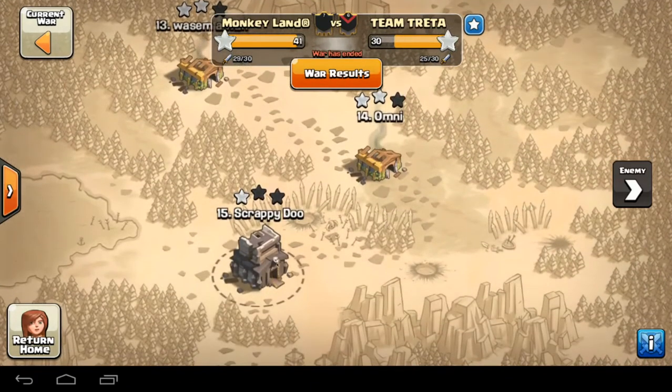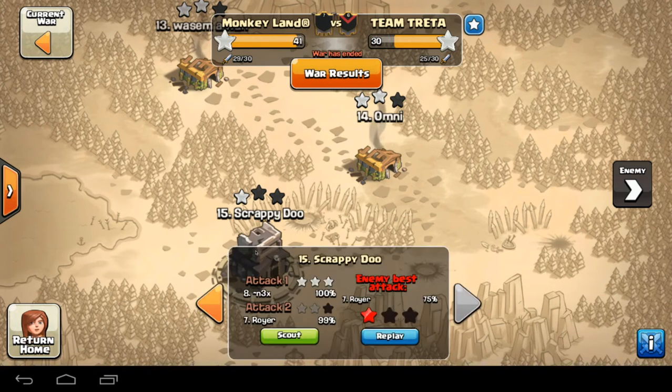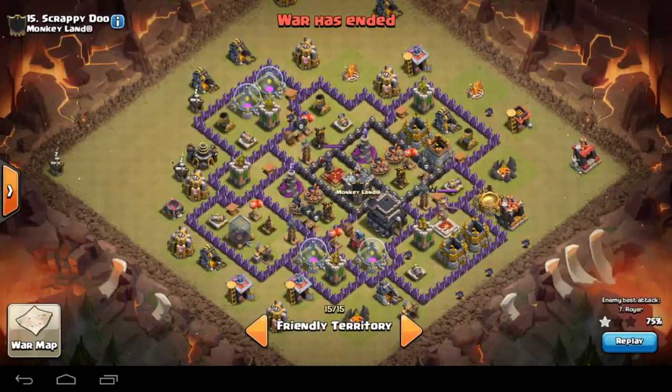Including a little scrappy — my premature Town Hall nine account, premature on defense. Trying to max offense and keep him at the bottom of the map. He's more like a Town Hall seven with some Town Hall nine features. I'll show you the base — pretty premature.